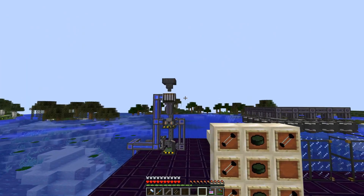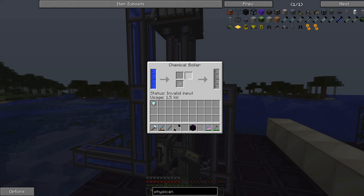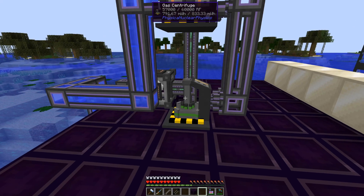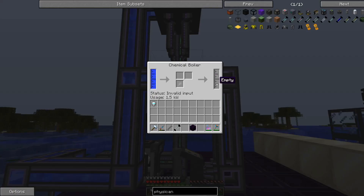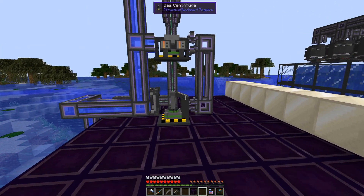Moving from the setup to the one we already have in progress: you use a hopper to move uranium ore into your chemical extractor, which turns it into yellow cake, then into uranium hexafluoride, which gets moved into your gas centrifuge. The gas centrifuge turns uranium hexafluoride into uranium-235 and 238. It produces uranium-235 at a rate of about 12.5%, so you'll be getting a lot more 238. You can put your 238 back into your chemical boiler to turn it into uranium hexafluoride, so you can purely get 235 — it just takes a lot longer and a lot more uranium ore.